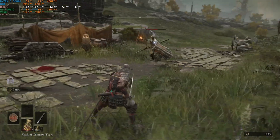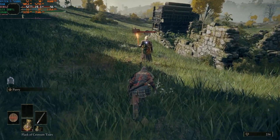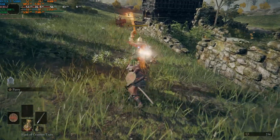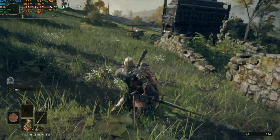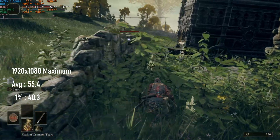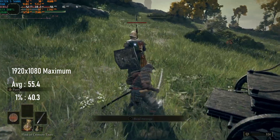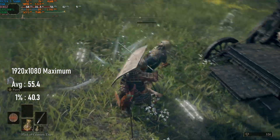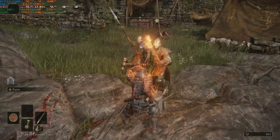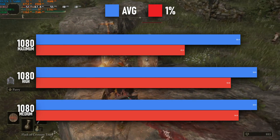The adventurous among you might want to see how things fare at the maximum preset. Alas, this is where I've lost my nice, smooth, near-60fps experience. Drops were much more frequent and severe, down into the 40s, bringing the average FPS down to 55. This is absolutely a tolerable experience, and many people might never even notice the difference. If you're a Soulsborn die-hard, however, this might throw off your dodges and parries, so you'll probably want to stick to high.